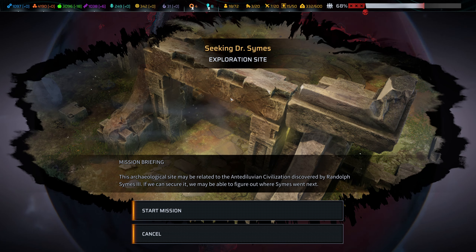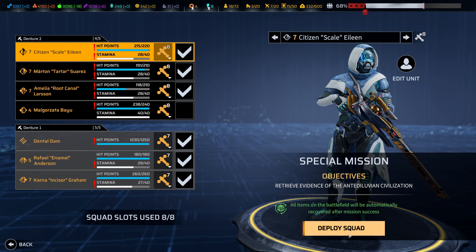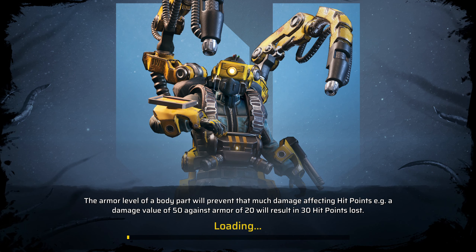This archaeological site may be related to the antediluvian civilization discovered by Randolph Symes III. We can secure it — we may be able to figure out where Symes went next. This will be good for us because it's going to move the plot along. I haven't re-geared after the salvage mission, and I don't think that's really going to be much of a problem. We do have a couple of minor injuries, but nothing we can't handle. And, you know, we have a tank.